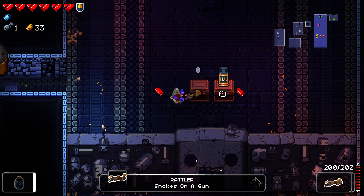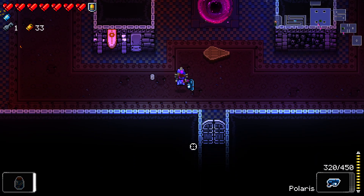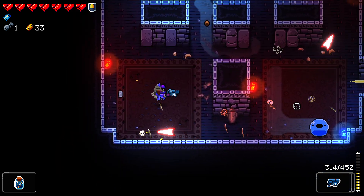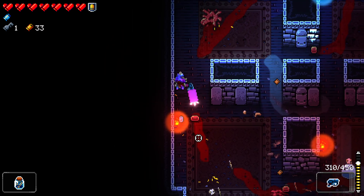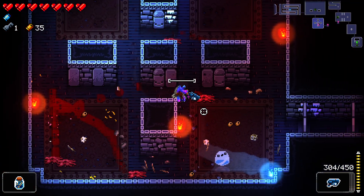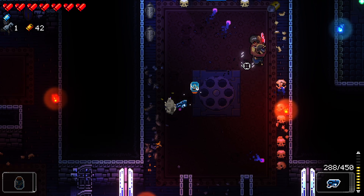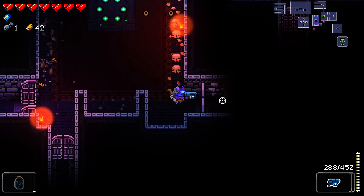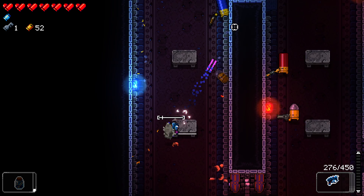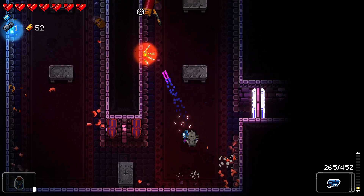We got the Rattler — love it, love it! It's a great gun. There's a really good synergy with the snake gun — the Snake Ray or whatever it's called — where you dual wield them and it's incredibly good. If I get hit by one of these bastards again — it's just the bees. We'll be back to level three in no time.